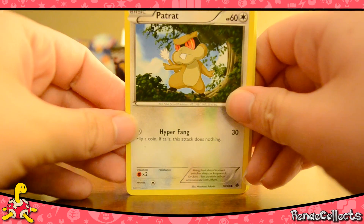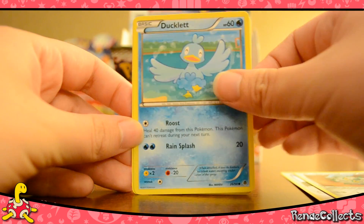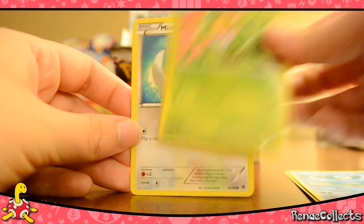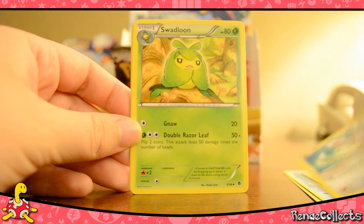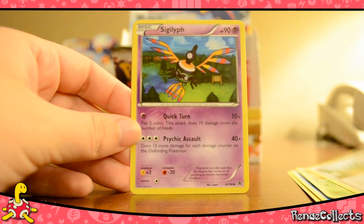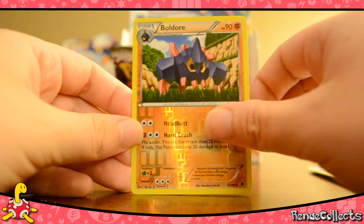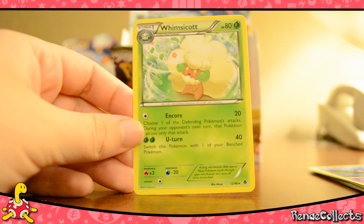We got a Patrat, Ferro Seed, Ducklett, Seadwaddle, Minccino, Swadloon, Charin again, Sigilyph, Reverse Bouldur, and Whimsicott.